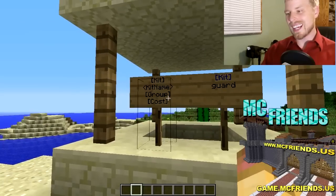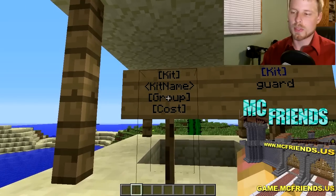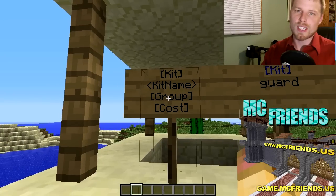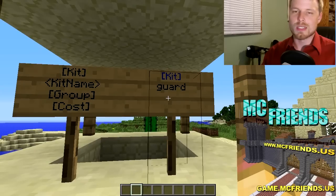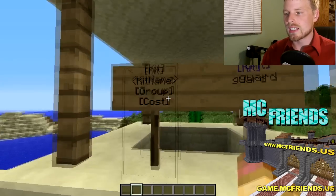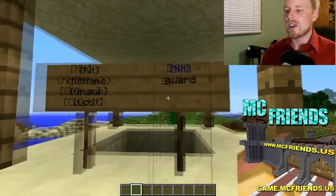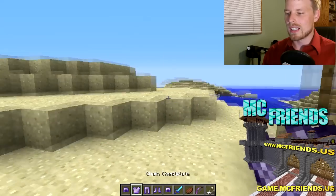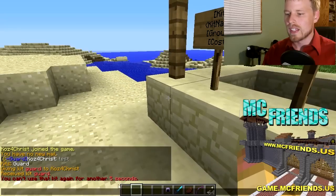For signs, you put the kit name on the sign. Rather than giving players specific permission nodes, it'll look for the group first; if you don't specify a group, it'll look for the permission node. You can also set the cost directly on the sign, so there is some in-game modification possible. However, the delay is not in-game modifiable. Right-click the sign and you're good to go — and as you can see, it shows the cooldown timer.